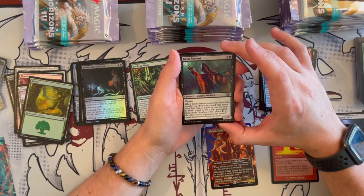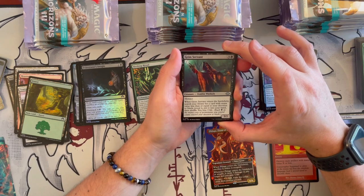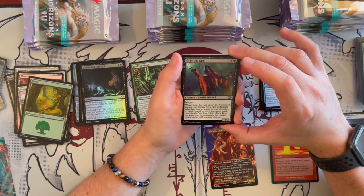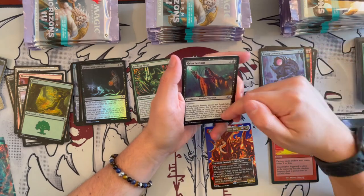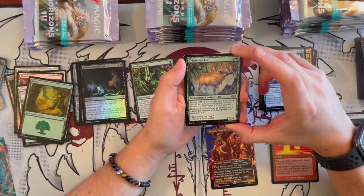This is Grim Servant — a 3/2 Zombie World that costs 4 with Menace. When it enters the battlefield, you search your library for a card with mana value less than or equal to your devotion to black. Put it in your hand and shuffle — you lose 3 life. So it's a tutor for devotion, very good in mono-colored Commander decks. Then we have Trickster's Elk — a 3/3 Elk that costs 3 with Bestow. Enchanted creature loses all abilities and becomes a Green Elk creature with base power/toughness 3/3. Yeah, this is definitely Oko.